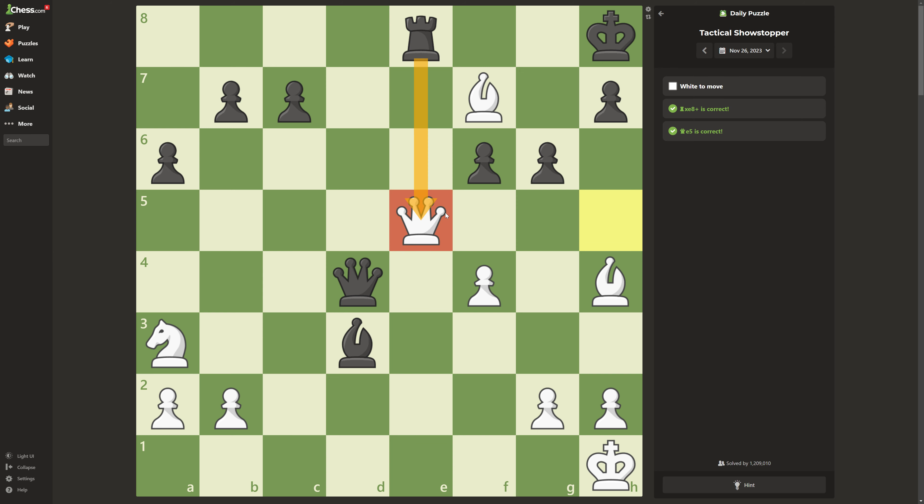You're probably thinking, why is this immortal? It can be taken three different ways, but all of them lead to checkmate. Let me show you. First of all, if you take with this pawn, you can straight away checkmate like this — beautiful two bishops checkmate.